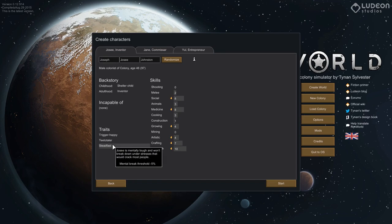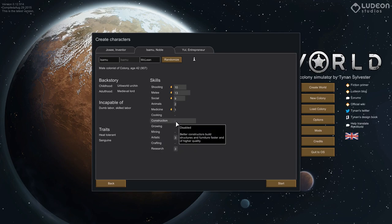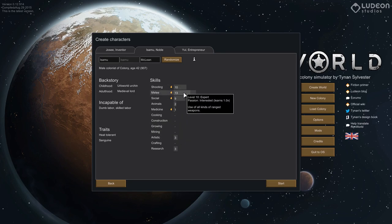Steadfast would be amazing if we get it on everyone — I'm just sick of mental breakdowns. Prostophile and night owl, incapable of hauling and mining — I would love to take you but not with incapable of that. This one is incapable of dumb and skilled labor but he is sanguine, so if we only use him for hunting he's awesome. Permanent mood effect plus 12 is amazing. However, he can't haul, clean, craft, mine, or farm — he's just garbage if he's not hunting.